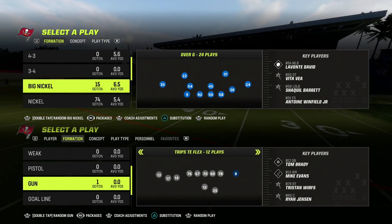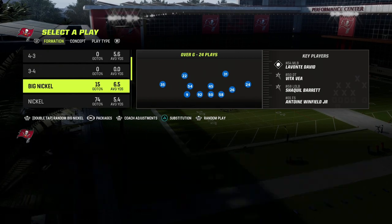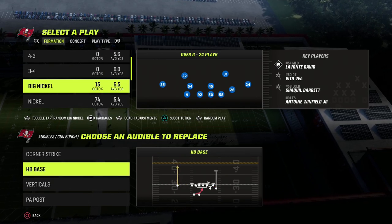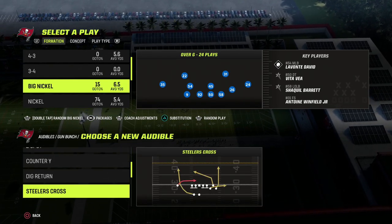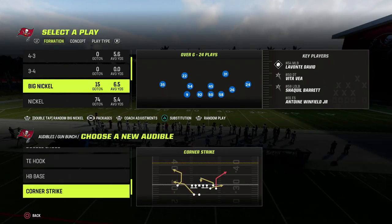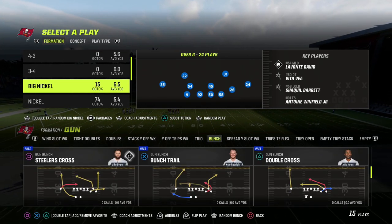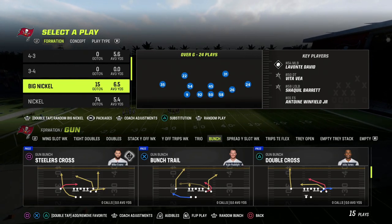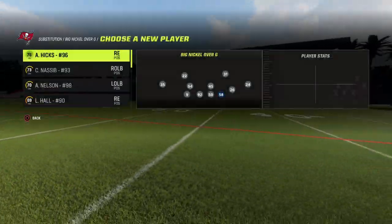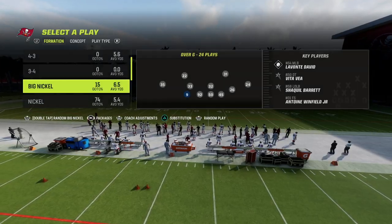Let me show you why I love this blitz. We're going to go up against the Bunch formation — one of the best plays year in and year out in Bunch are these quick corner routes. So I'm going to grab Bunch Trail and also have a deep corner play available. We're going to show you how this works against Bunch primarily, because that's still one of the more popular formations this year.